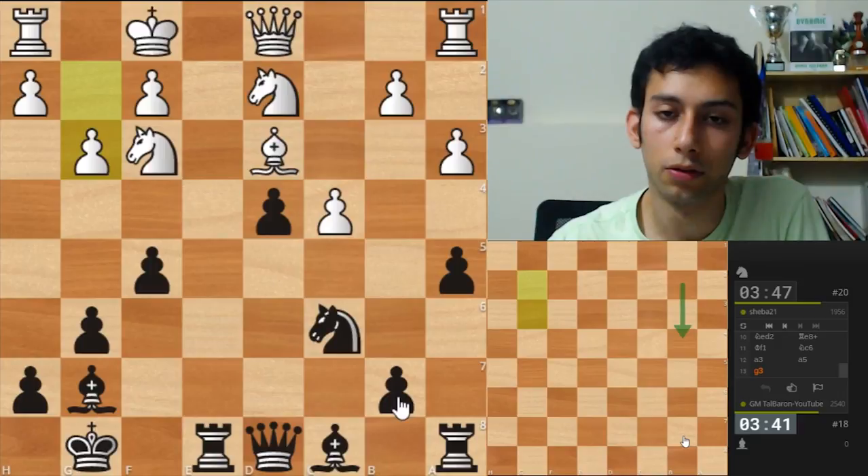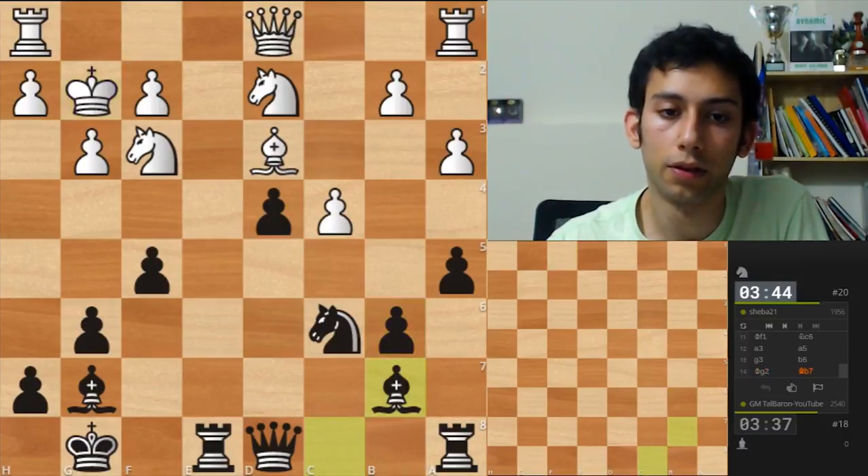Okay, first I'll play a5 not to let him play b4. g3. Now b6 maybe and bishop b7 next. Okay, I think I keep track of all the pieces.